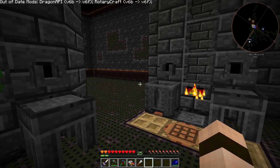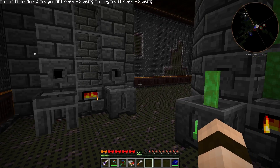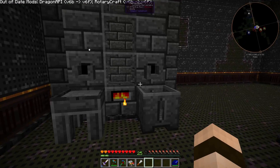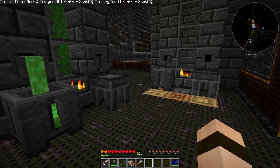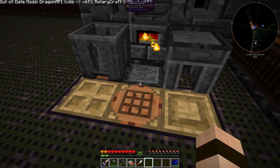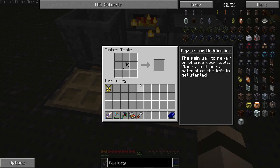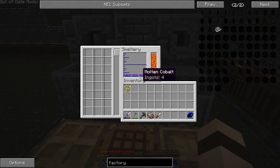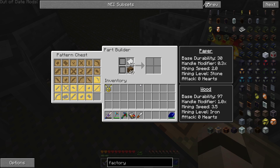So these are our smeltries. I like to have two smeltries whenever I do stuff, because sometimes if I have cobalt in this one and I want to smelt down some Ardite, I can put it in here without having to worry about making Manulin or something like that. Let's make some new tools here really quick.